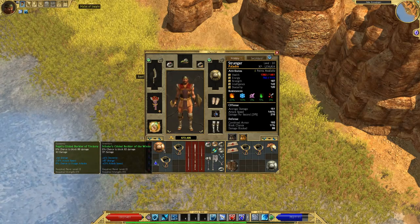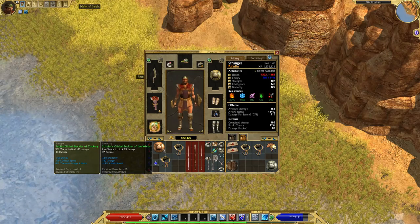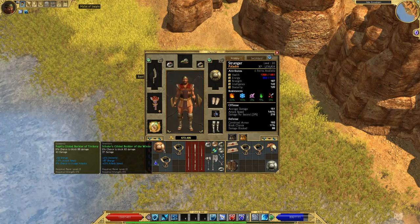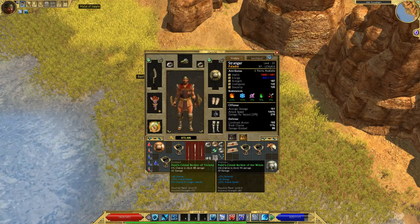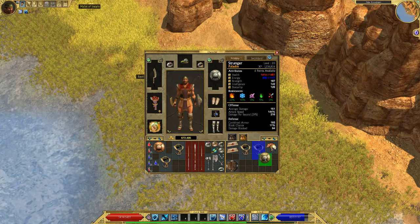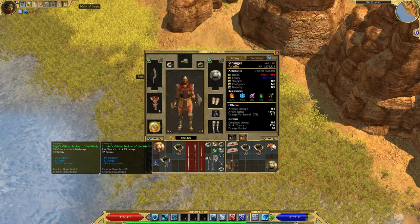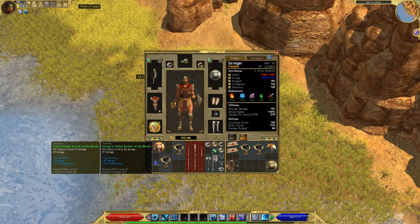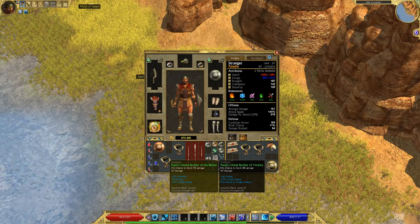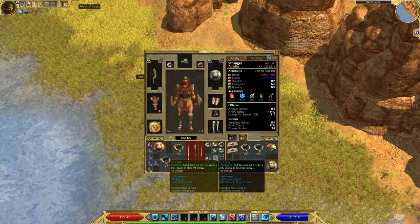This one has 6% dexterity, 87 energy, and 15% attack speed, so that's pretty good. I found this other one over here too. Let me put that in so I can compare them. The other one has 5% dexterity and 51 energy, so this new one is even better — more energy and more dexterity. I'm going to use that.